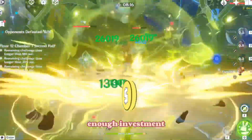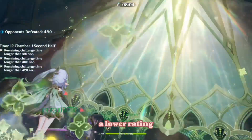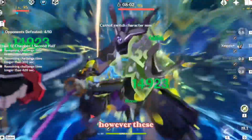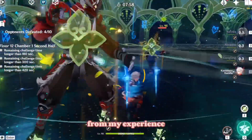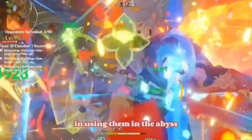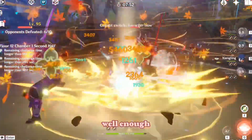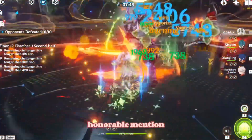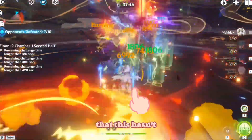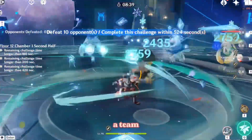Do note that with high enough investment, many of the teams mentioned in this guide that received a lower rating can still clear Floor 12. However, these ratings are made with mid to high investment in mind and from my personal experience using them in the Abyss. Additionally, I didn't include teams I haven't built well enough to give a fair evaluation, but I will give them a separate honorable mention — keep in mind these have not been personally tested by me in the Abyss. First honorable mention: Kokomi Taser Comp, a team composed of Kokomi, Sucrose, Fischl, and Beidou.